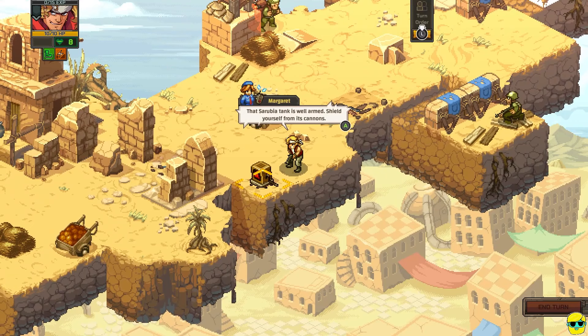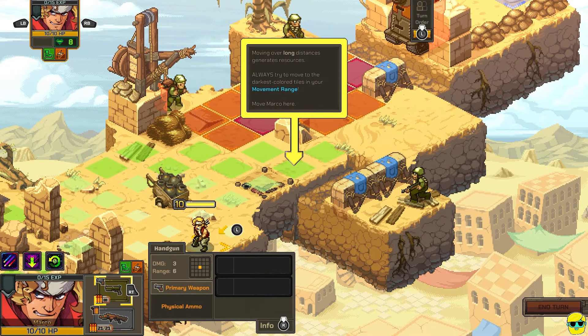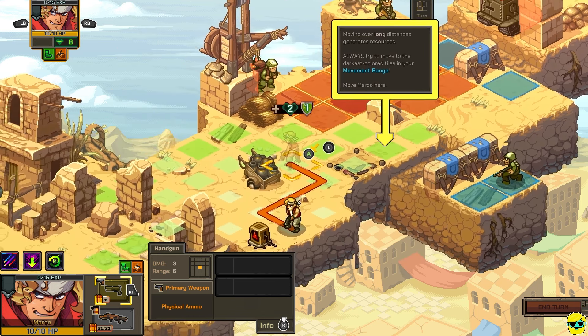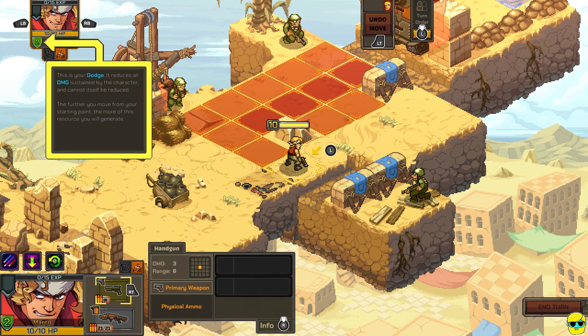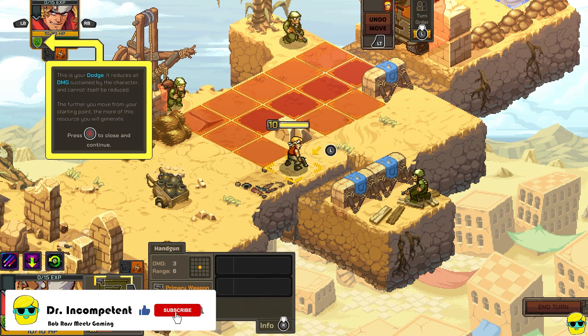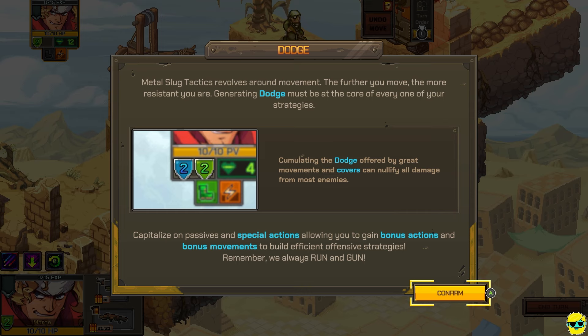Player turn now. That Cerubia tank is well armed — shield yourself from its cannons. Select Marco. Moving over long distances generates resources — always try to move onto the darkest colored tiles in your movement range, meaning the further away. This is your dodge: it reduces all damage sustained by the character and cannot itself be reduced. The further you move from your starting point, the more of this resource you will generate.